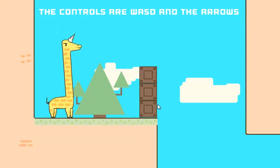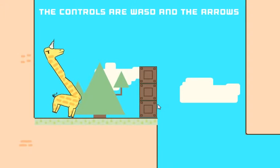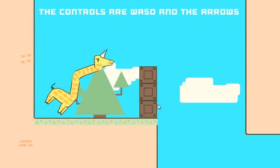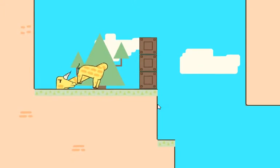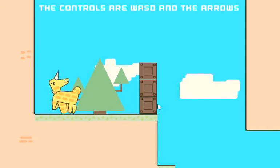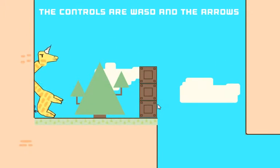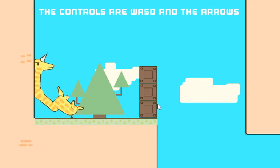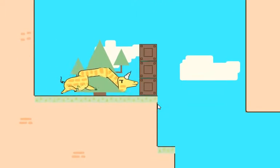What do I do? The controls are WASD and the arrows. So WASD controls your neck, and the arrow keys control your movement. Up is to jump, down is to do that. Let's try and get ourselves back in the right position. Right is to move right, and left is to move left.